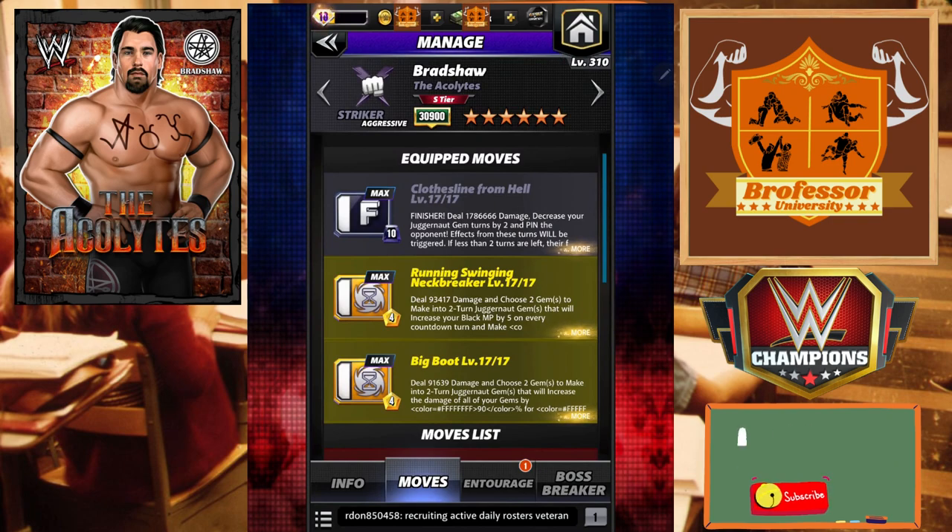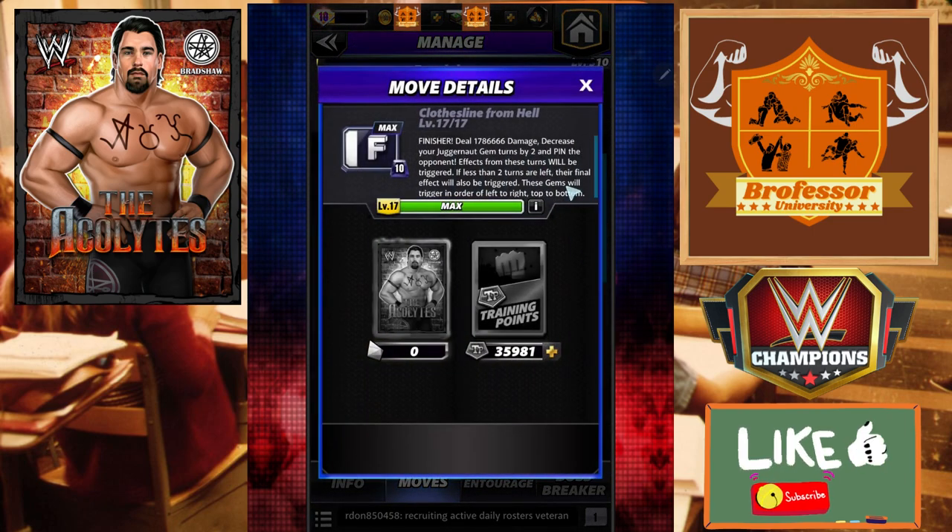For our first move set we're actually going to bring in the Clothesline from Hell - this is one big and beefy finisher. It is a 10 MP and you are going to deal 1.78 million damage. You're going to decrease the juggernaut gems by two and pin the opponent. These turns, if it triggers, their final effects will be triggered and these gems will go in order from left to right, top to bottom on the board.